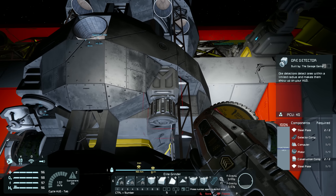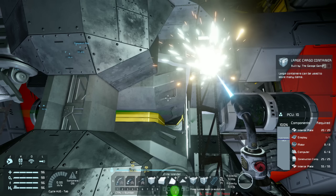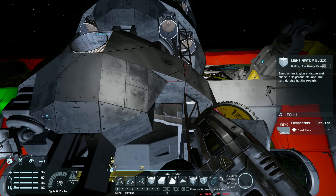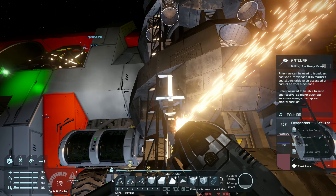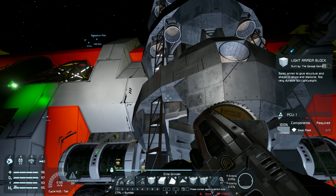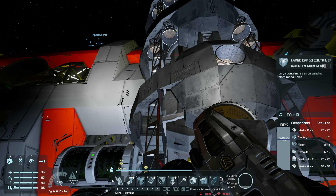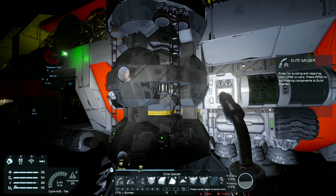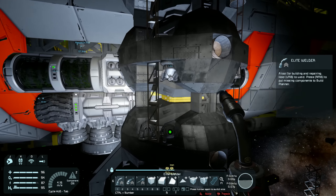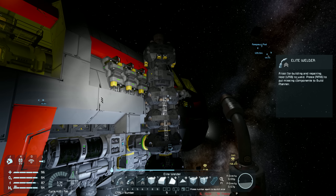Another thing I'd like to do is grind back the ore detector and antenna, get rid of the block behind each, and countersink them so only the business end of those blocks is showing. That looks so much neater than before — I'm really happy with that. Okay, now we can finally head to the moon.